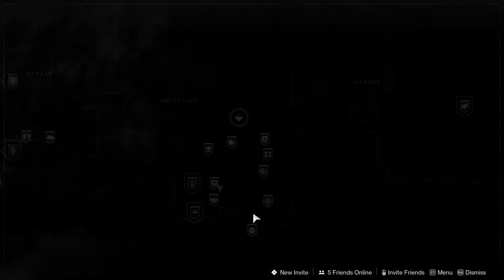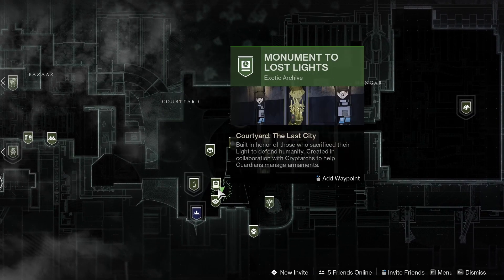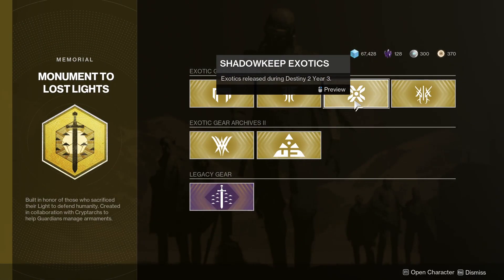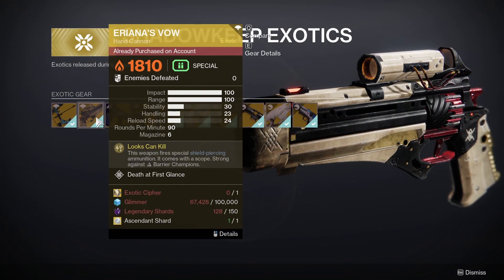To get the Eriana's Vow Exotic Hand Cannon, you will need to go to the Exotic Kiosk which can be found at the Tower destination beside the vault. When you get here, you can click on the Shadowkeep option and here you will be able to purchase Eriana's Vow.